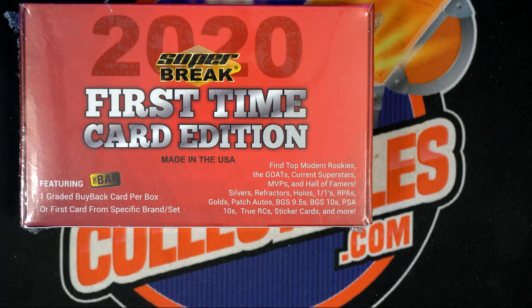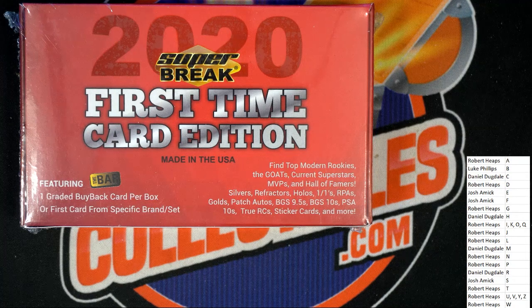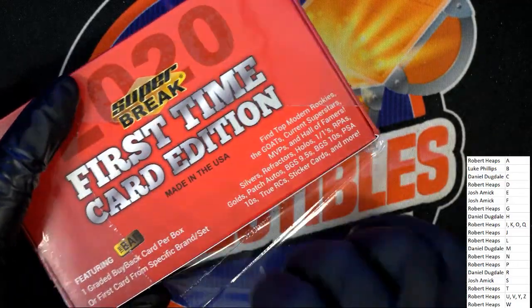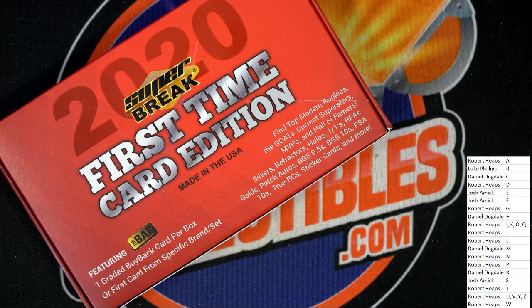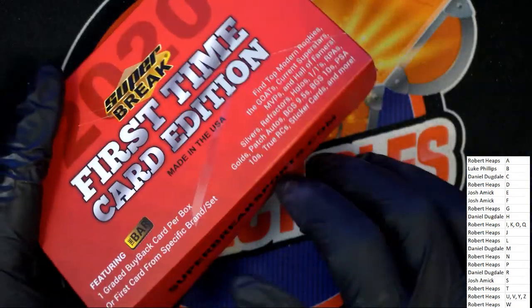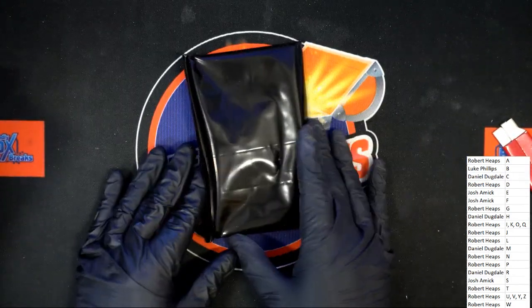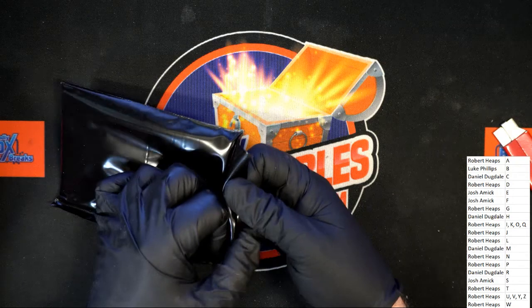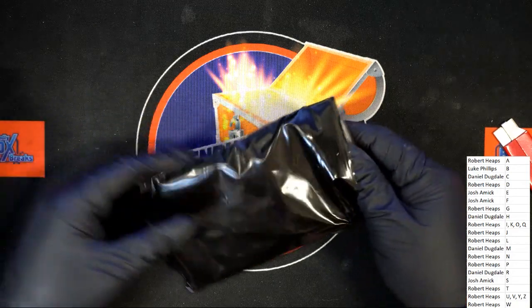We'll get this right beside here and let's pop this baby open. Let's hit big. Come on, let's get a big hit. Good luck in the box break. Let's see that Jordan rookie. Who's got J? Robert H — good luck with Jordan, good luck with Luca. Robert, you got D. There's all kinds of big possibilities. Hopefully we pull a monster.